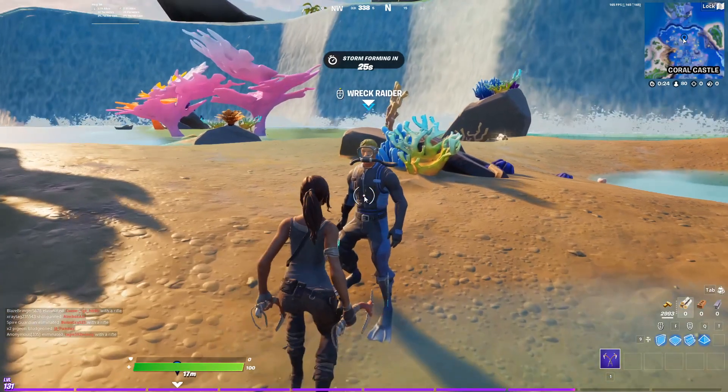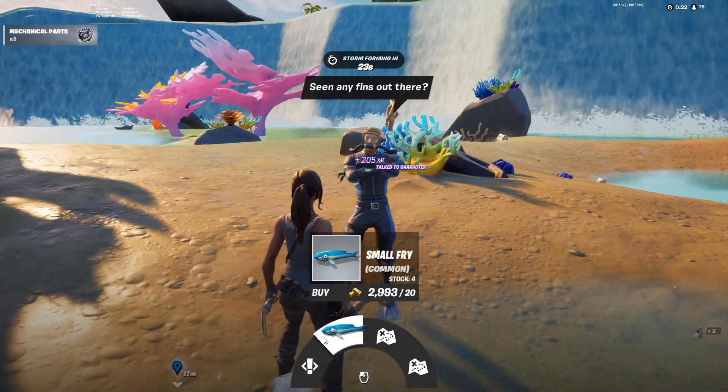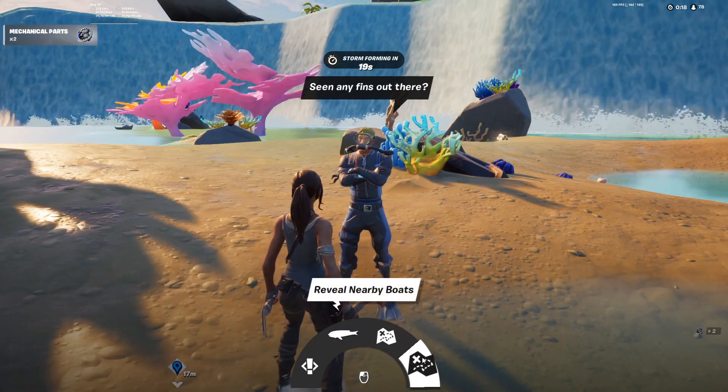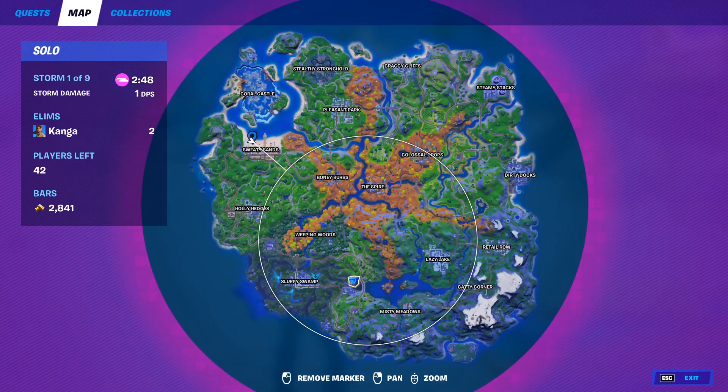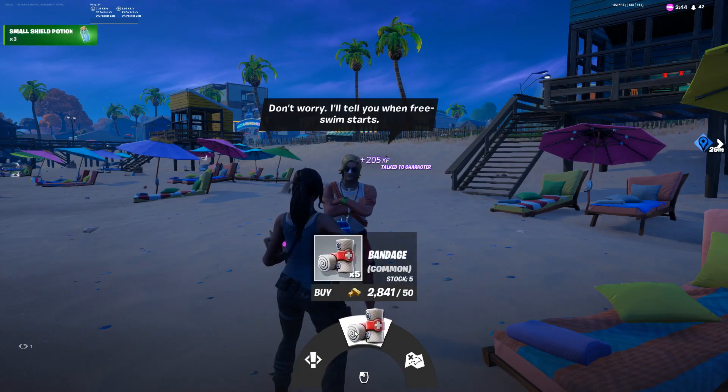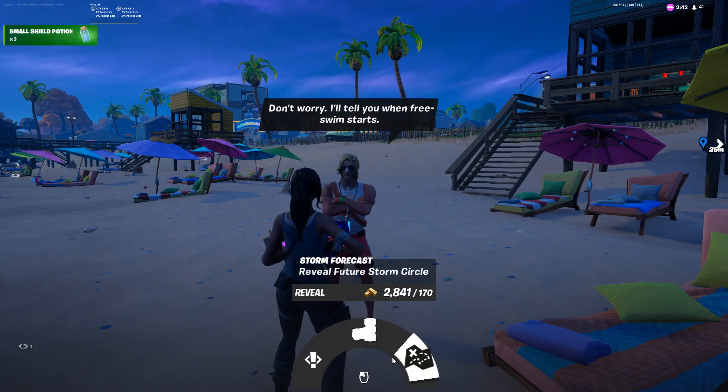NPC number 32 is Wreck Raider. He can be found here on the map in Coral Castle. From him, you can get a quest, you can buy small fries, you can reveal nearby treasure chests, and you can reveal nearby boats. NPC number 33 is the Suntan Specialist, and he can be found here on the map on the beach in Sweaty Sands. From him, you can get a quest, you can buy bandages, and you can also reveal future storm circles.